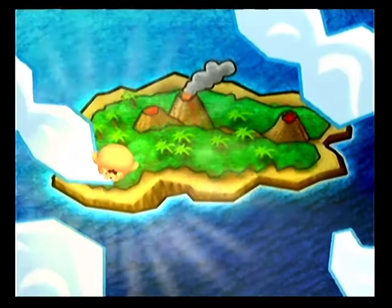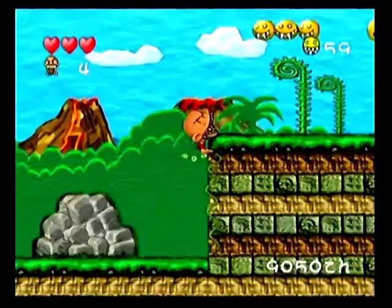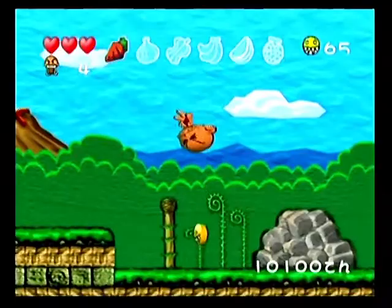Moving on to Volume 3, we have PC Genjin, also known as Prometheus Kid, also known as Bonk — because Bonk is just the best. It's an action platformer where you really have to use your head as your weapon to crush your enemies. It takes place in prehistoric times, and the art design is really unique — kind of like a cardboard cutout Yoshi's Story thing, but it was done really well.